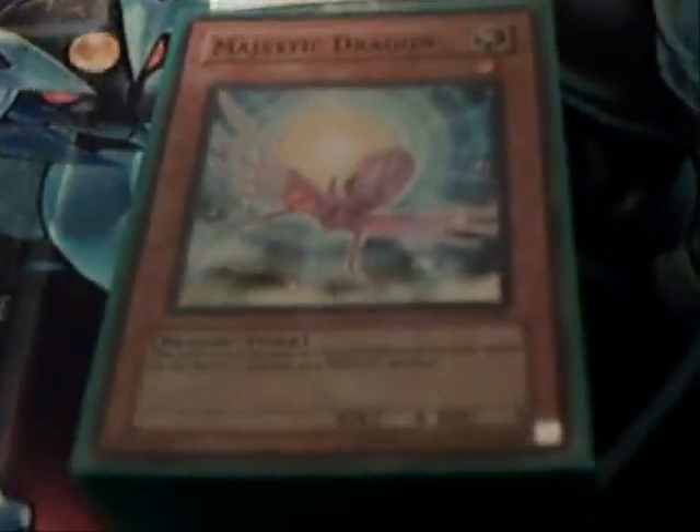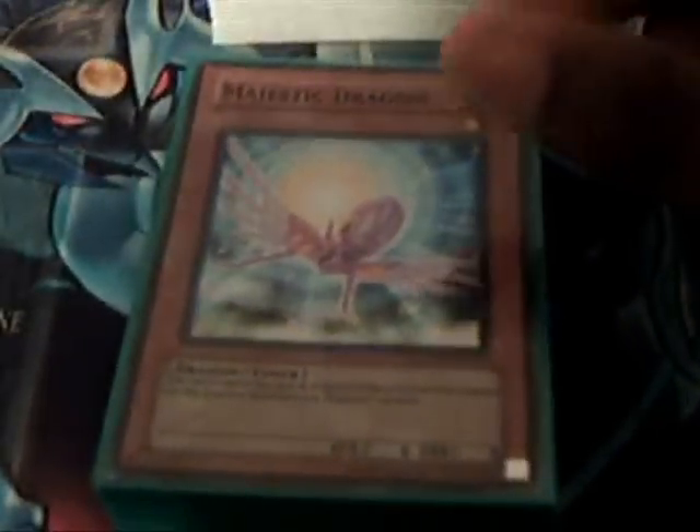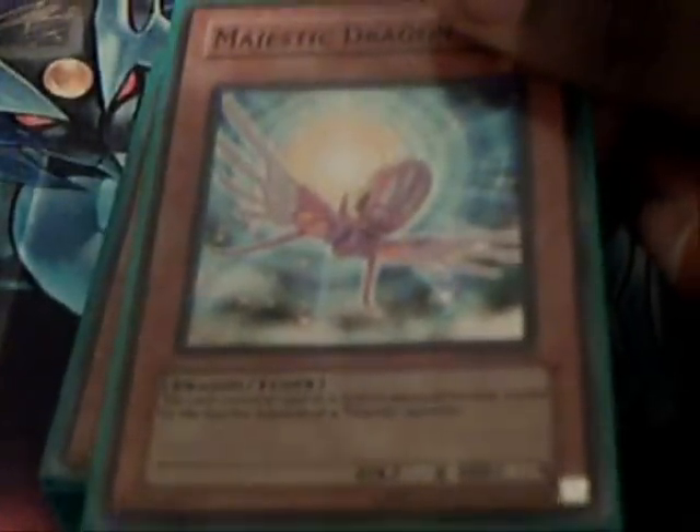Being that this deck is called Majestic Kids, Majestic Dragon is in here because I have to use Majestic Synchros, so I can use one of them. I have many ways to get this guy out, not just one. Merchant Jar for hand replenishing and hand knockout.